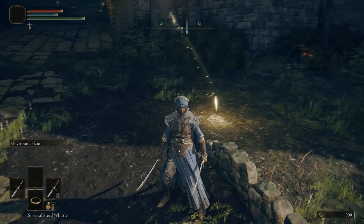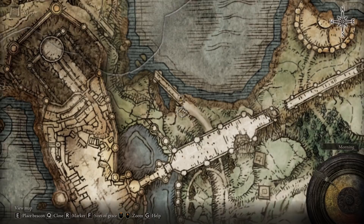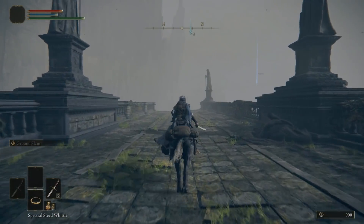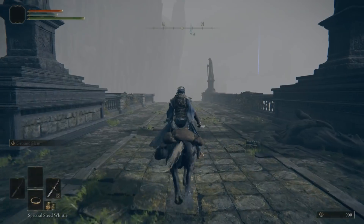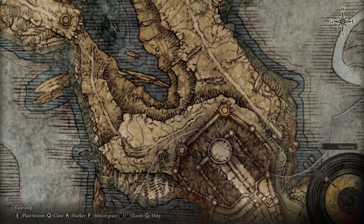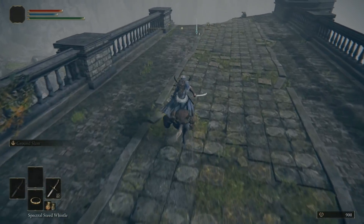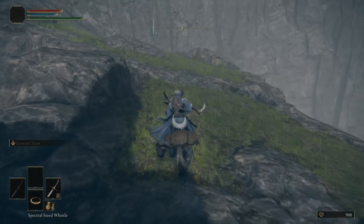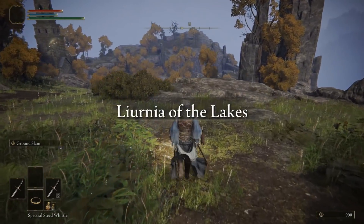Now we need to go this way, right towards the broken bridge. Once you are here you can take the way around the castle, because we are going to avoid anything to do with bosses and pretty much avoiding everything. We are going to be picking up a specific item located at the crystal tunnel, and the way we are going to do this is by using Ground Slam at an early level — this is a great option to take out this boss.